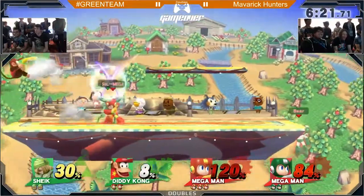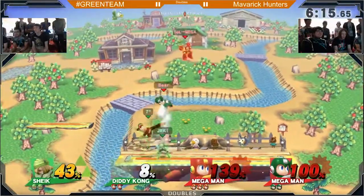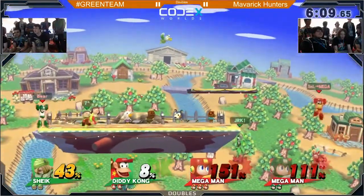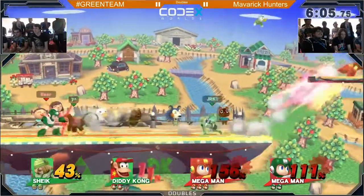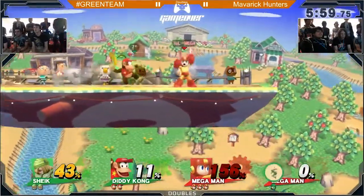Team Maverick Hunters here putting up a pretty good fight. They're actually in the lead as far as stocks go. Mega doing a really good job — he takes like 139%, still with three stocks. Zero's got to slow down a little bit. But he's just — with that up-B, that custom up-B. Banana to up-B. That is just crazy!